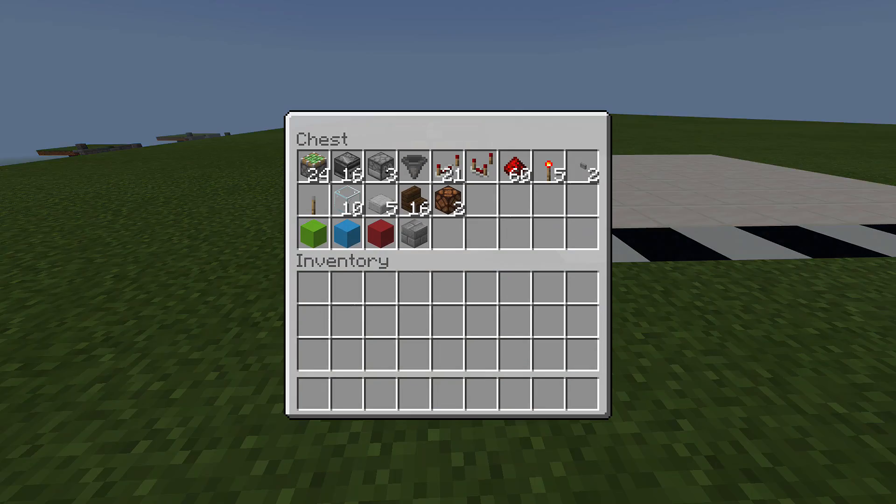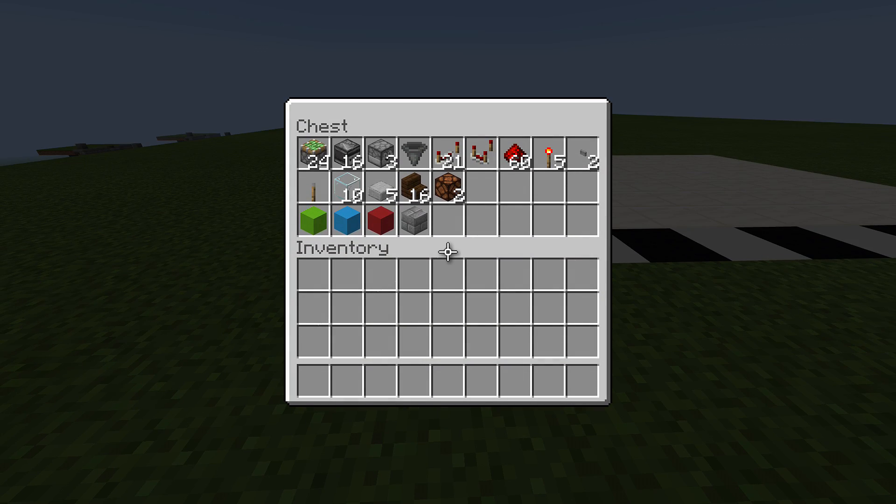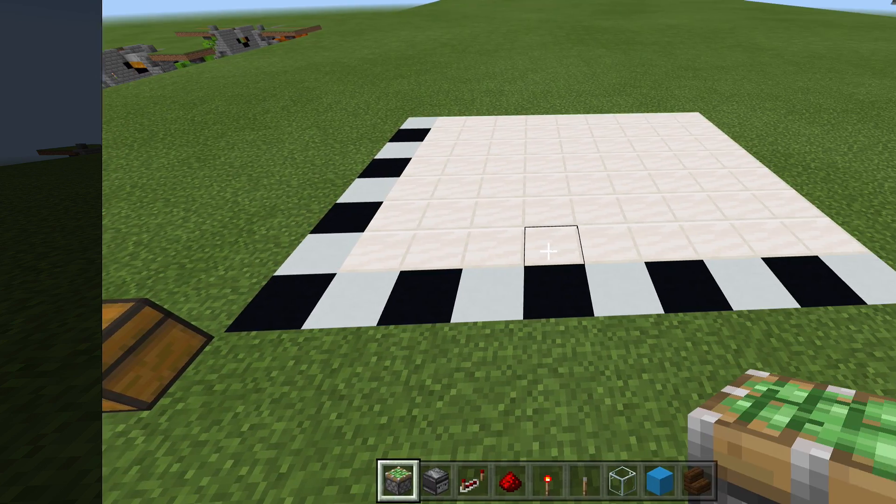The resources you'll need for this build are: 24 sticky pistons, 16 observers, 3 droppers, 1 hopper, 21 redstone repeaters, 1 redstone comparator, 16 redstone, 5 redstone torches, 2 buttons of your choice, 1 lever, 10 glass blocks, 5 slabs, and 16 staircases of your choice. If you want to make it hidden, use 16 blocks of your choice and 2 redstone lamps.